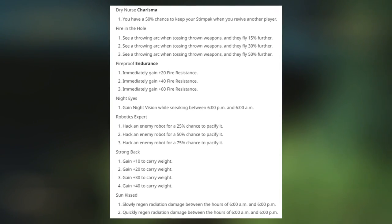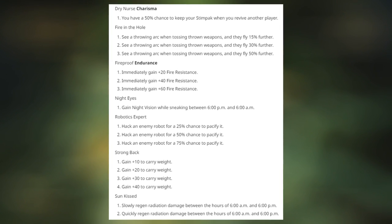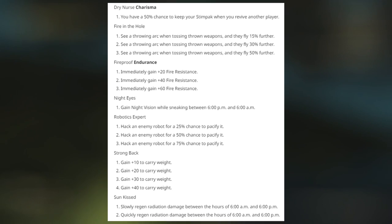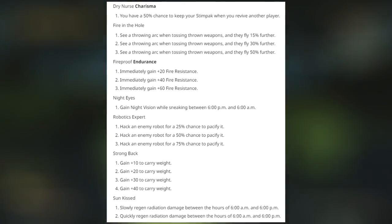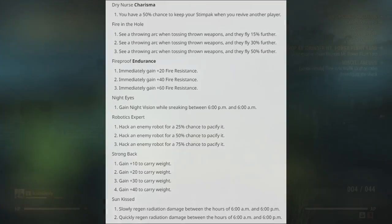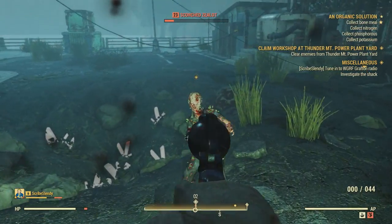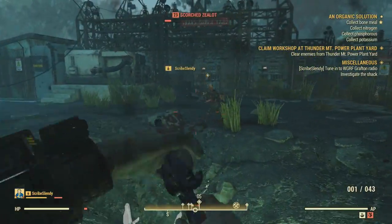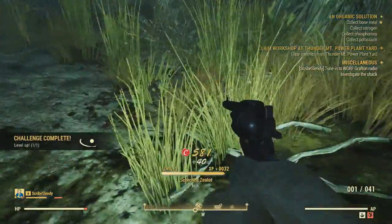Robotics Expert gives a 25, 50, and 75% chance to hack and pacify an enemy robot. Strongback — I think everybody's going to get this — gains 10, 20, 30, and 40 carry weight, since there's a huge carry weight problem in Fallout 76 with the stash's limited space. And lastly, Sunkist slowly regens radiation damage between 6 a.m. and 6 p.m. It saves you Radaway, but I'm not sure how useful it'll be since Bethesda has really encouraged mutations for endgame, and passively clearing your rads could screw over your mutations.